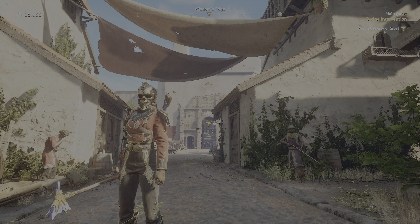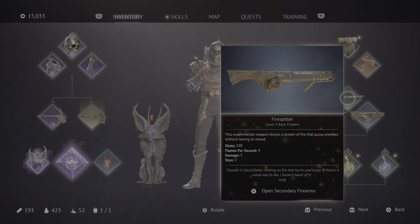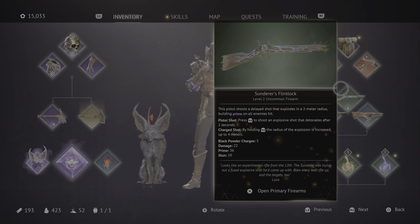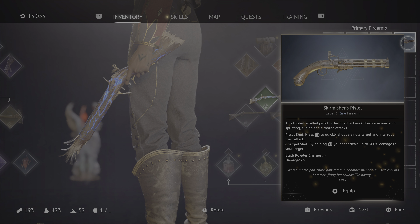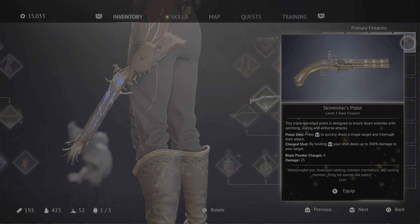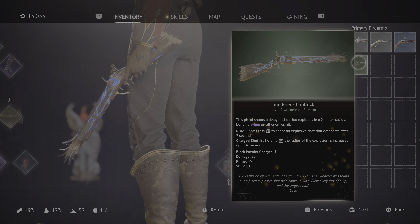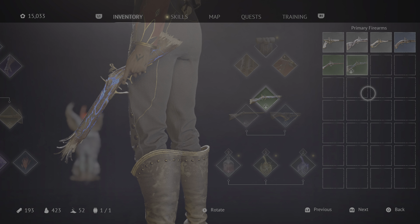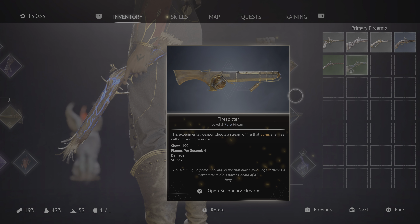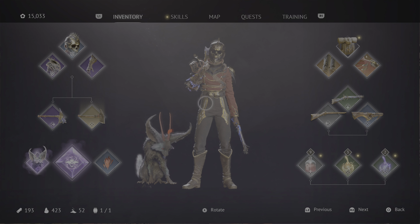Welcome back to Flintlock: The Siege of Dawn. I changed up a couple things with our equipment. I was thinking about swapping the Sundress Flintlock out for the Stirmaster's Pistol — if you charge, it deals up to 300 damage, gives you one more black powder charge and three more points of damage. But it seems like Prime is the way to go; you build up that Prime meter and then you can get a critical attack on enemies.